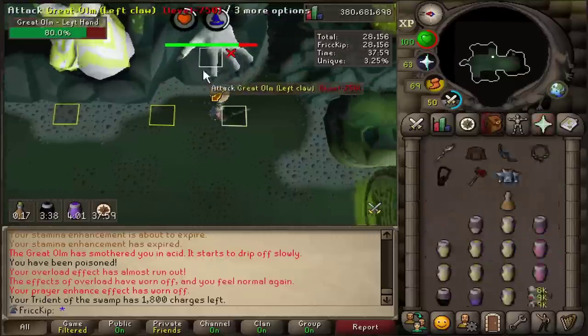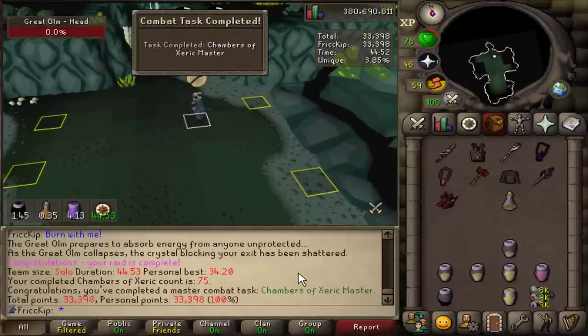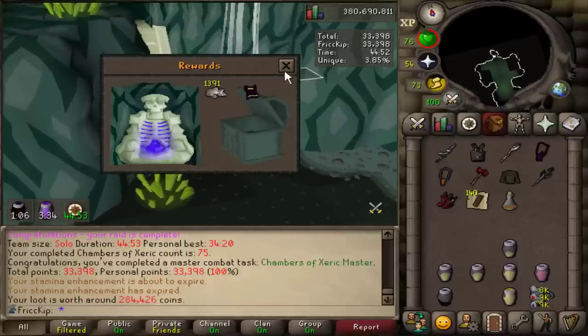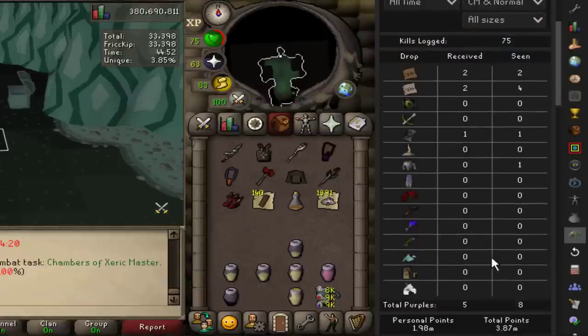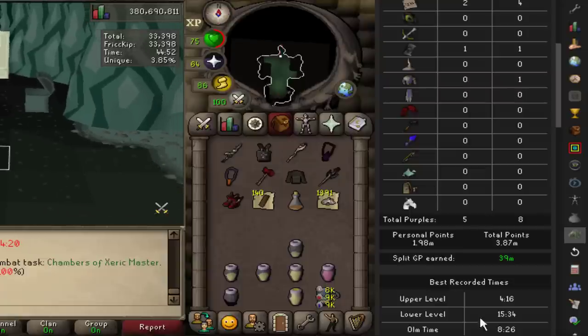There's the first raid — nice. Was that Shaman's Xeric Master? Oh, is that for getting 75 KC? I will say I definitely don't feel like a master right now, but hey, I didn't die at Olm at least. Let's take a look at the loot. Let's check the raids data tracker plugin — my favorite. I now have about 2 million personal points with five purples in my name. The drop rate for one purple is about 865k points, so I should have seen like two and a half. So I'm very lucky at this point — I think I just wasted all my RNG at Sire last video, so don't expect any purples this video.